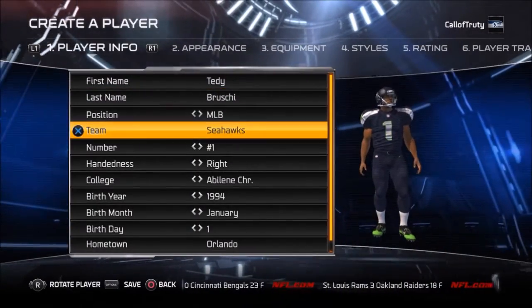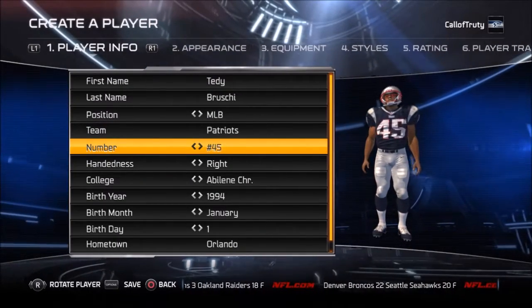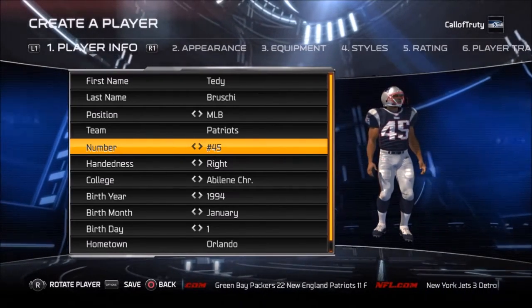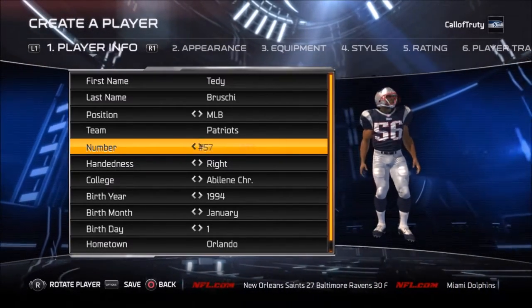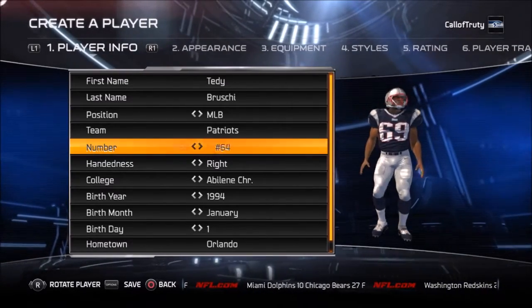Teddy Bruschi right here — I actually tried to make him number 54, and I think I could have put him at the outside linebacker position because he did play both inside and outside linebacker in his career. But I think Dante Hightower actually has number 54 right now, and I guess they didn't retire his number, so I won't be able to use it. Just going to use number 56.